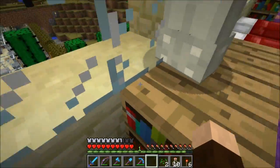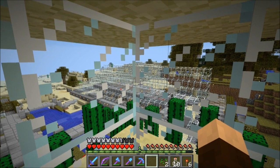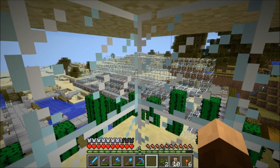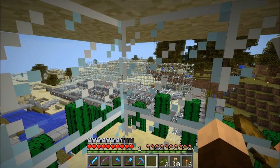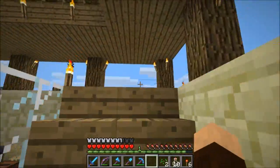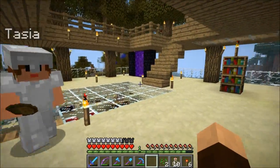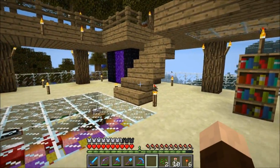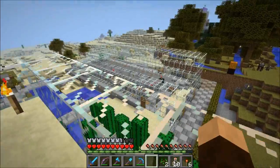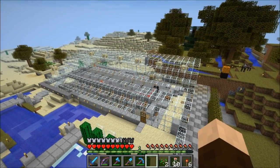That big glass contraption over there — we'll cover it in a later video — it's an automatic minecart retrieval system that I obsessed over for a long time. It works, and it still works. I had a problem with minecarts falling through the world, but now that I've replaced the tracks with proper detector rail tracks, they don't fall through anymore.